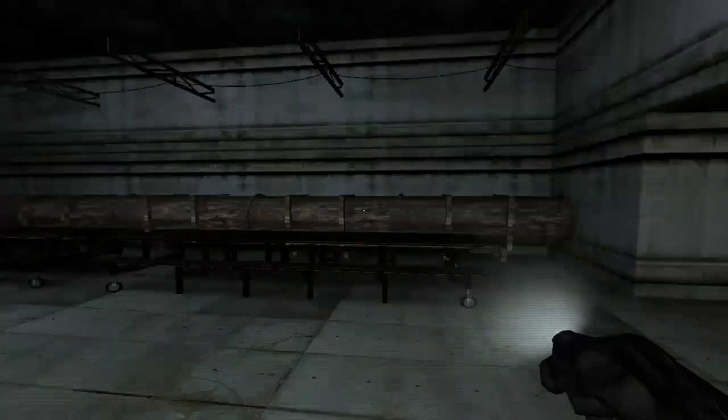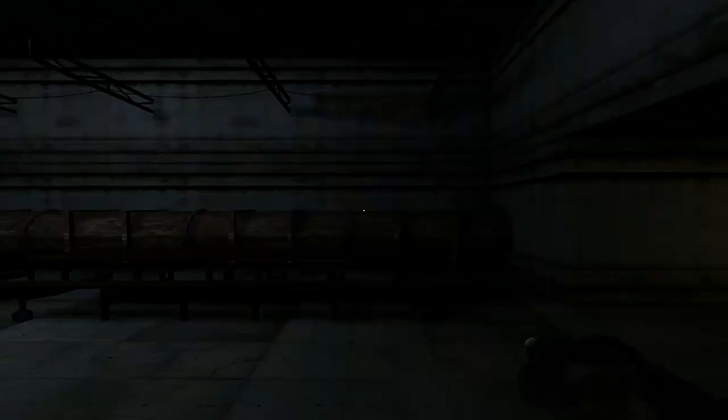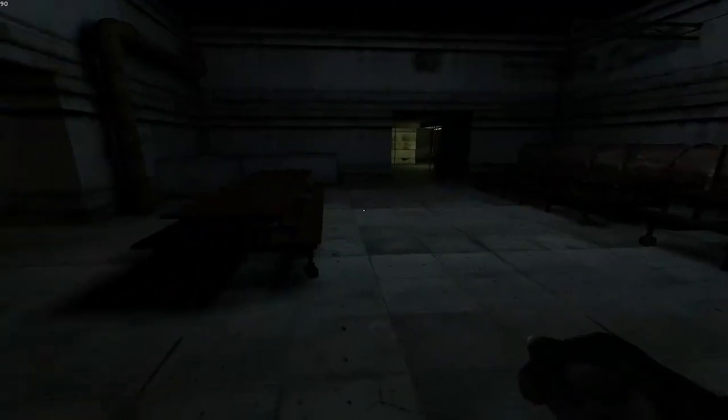Welcome to map seven of Slenderman Shadow Prison. They said this is the darkest level yet and the scariest game experience ever in their entire series of Slenderman maps, sponsored by Harry Mellor. Okay, project lead — let's see the prison. We now have a hand and a flashlight. Right click to turn the flashlight on and off, press tab to see the frame rates.